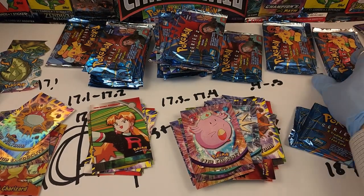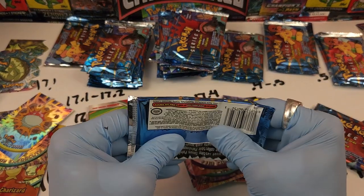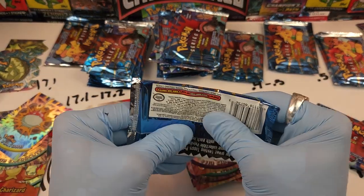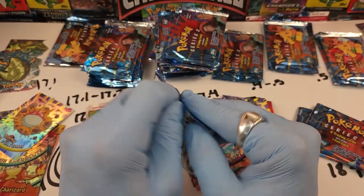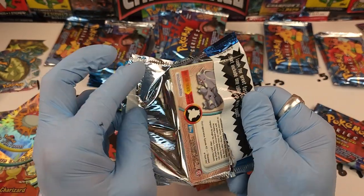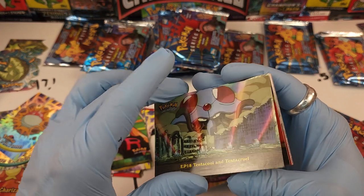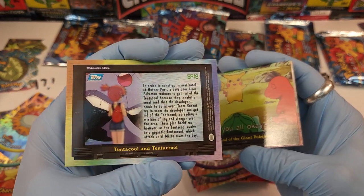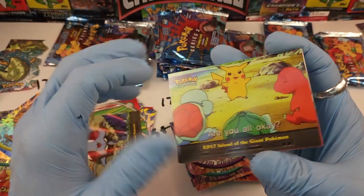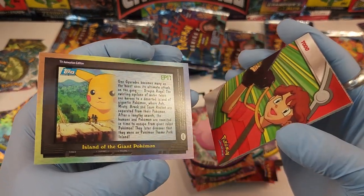The last one, 17.6 plus — very little crackling, maybe there's something nice in here. We're not going to hold our breath, but maybe we get lucky. Episode 18, Tentacool and Tentacruel — damage, see the whitening there. Episode 17 — very little damage, we'll sell that, that's excellent.